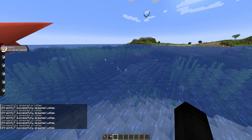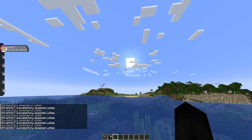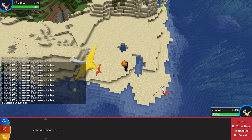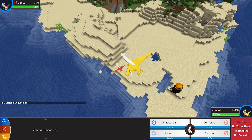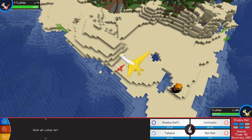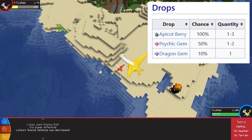I'll be going over the drops for this Pokemon as well as the stats. Keep in mind, once Latias spawns in, it will start flying continuously in a certain direction — you must follow it, otherwise if you lose sight of it, it might not always be in the same area. If you defeat a Latias in battle, it has a 100% chance of dropping one to three Apricot Berries.